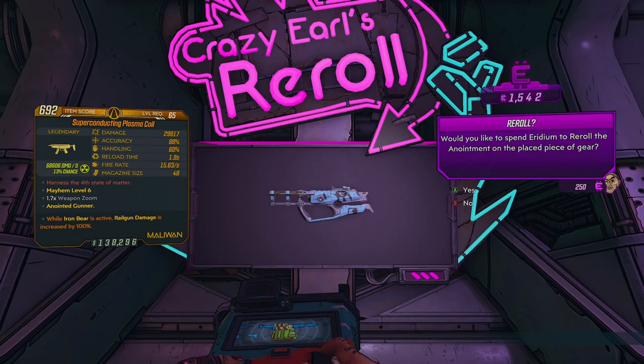This changed the stat to be more useful to my gunner. You can't re-roll back, but you can keep re-rolling the stat, costing 250 iridium each time till you get one that suits your character or build.